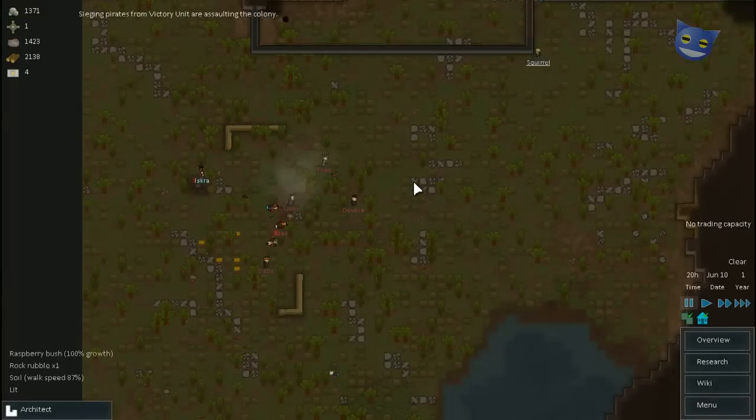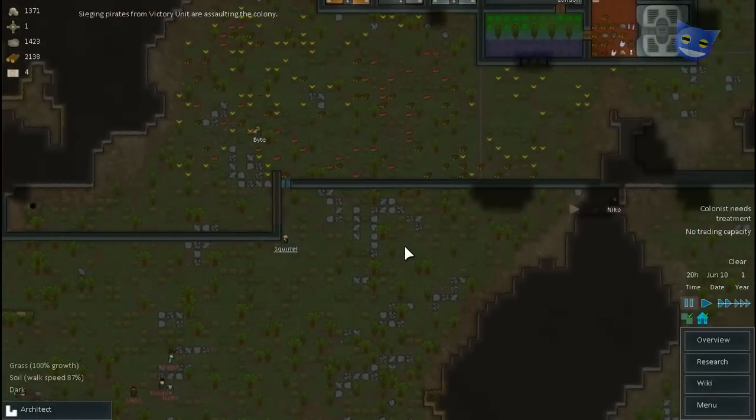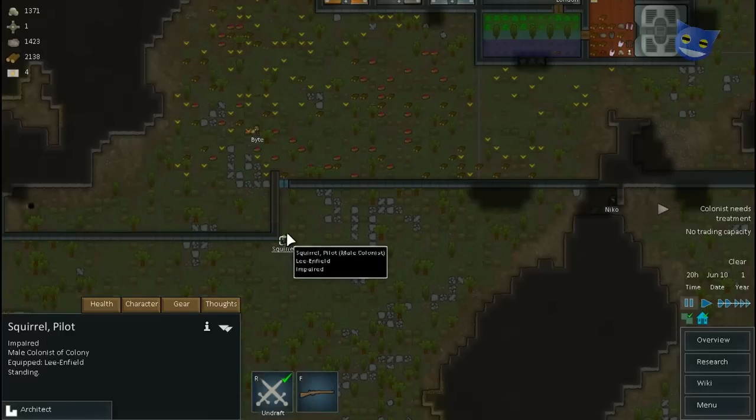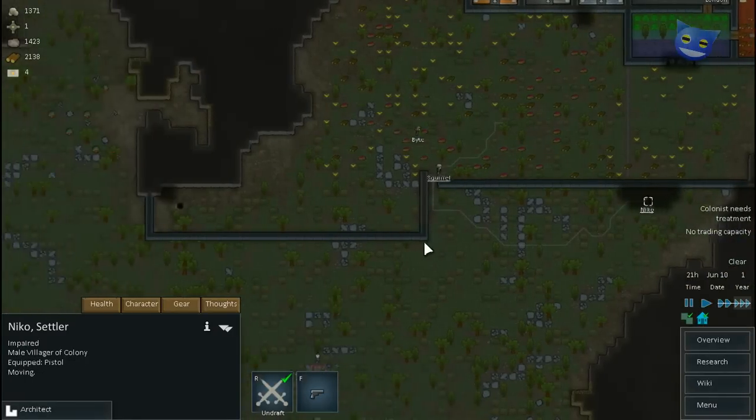What's just happened there? They've fled. Okay, Squirrel, who's outside? Right, Squirrel, get back into the base. I'm drafting you, and you need to get back into the base as fast as you possibly can.